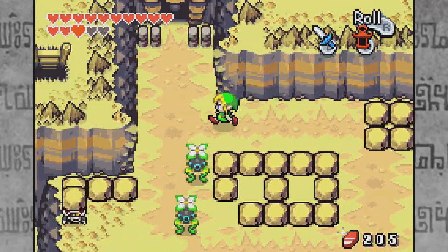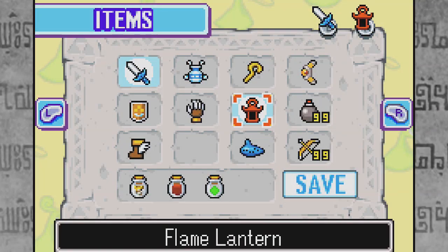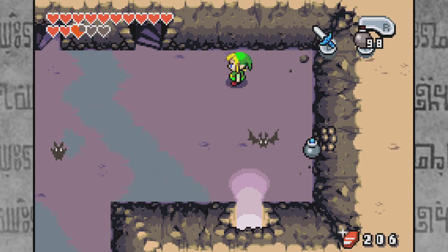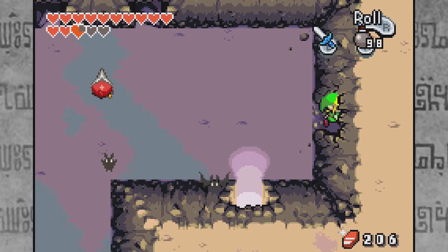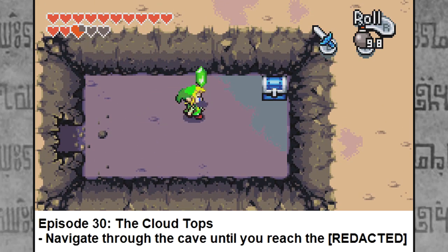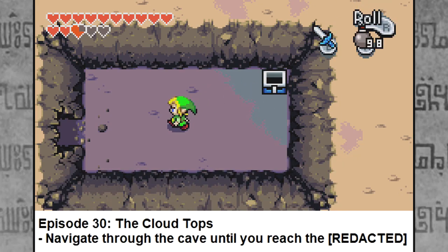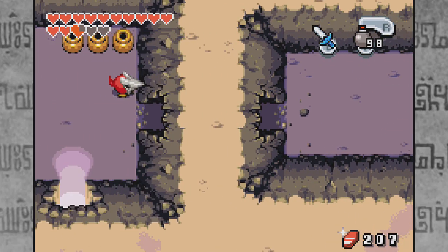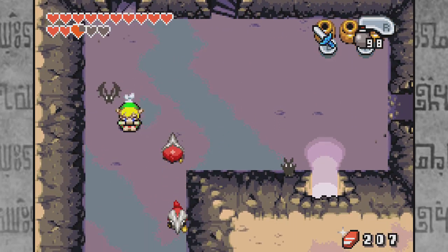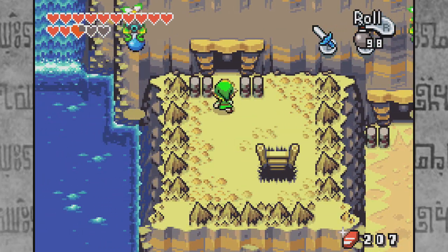With the Ocarina of Wind, we can go do that. It looks like we only have this cave to go into — oh my god, there's so many things involving this area. This is gonna be a little tricky to navigate. I should have written down more notes. Literally, my notes just say 'navigate through the area until we reach our next destination.' Let's check what's up this ladder.